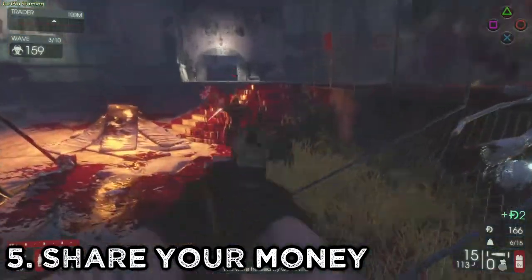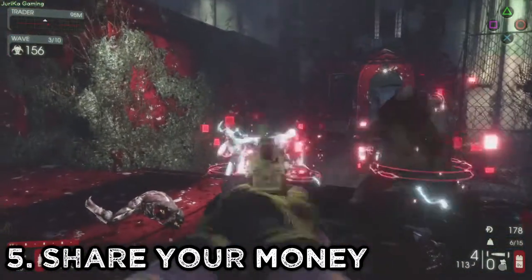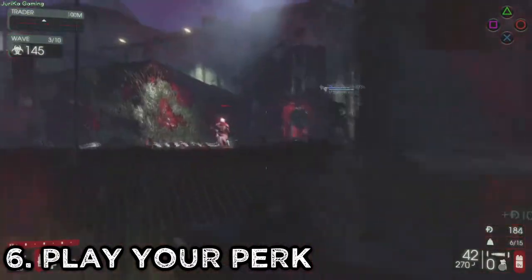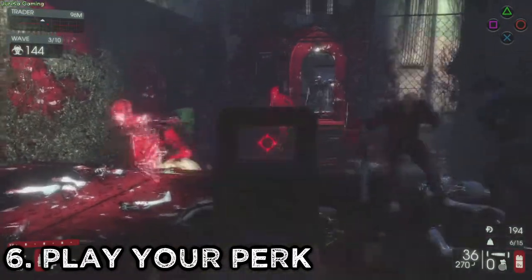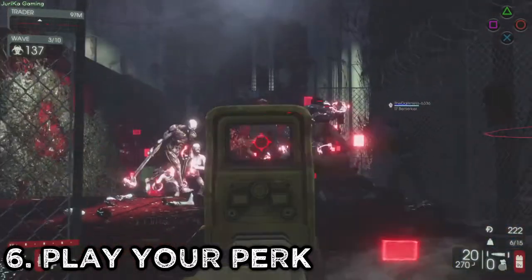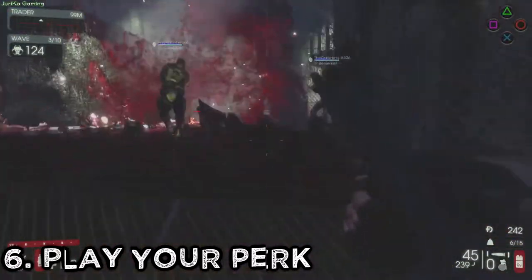Number 5: Share your money. If you've got everything you need from the trader in between waves, share your dosh, preferably with the medic if there is one. Number 6: Play your perk. Every perk in Killing Floor 2 has its own do's and don'ts. Don't go crazy on big Zs with a commando or SWAT perk. Don't go and kill trash Zeds with a berserker while there's a fleshpound chasing your team.